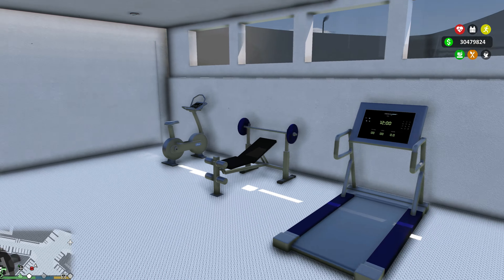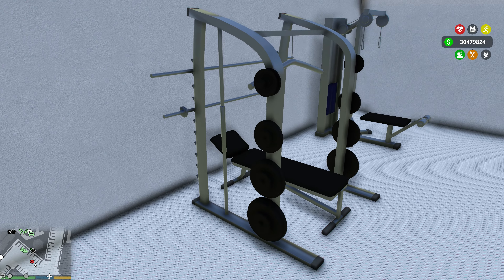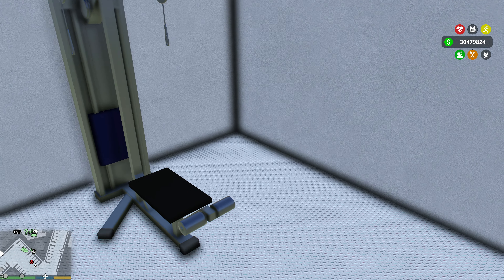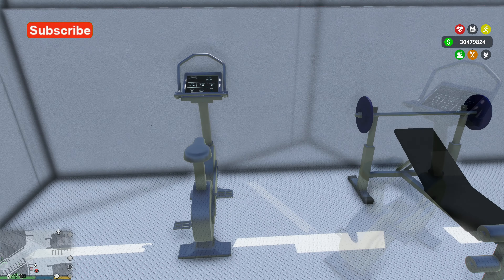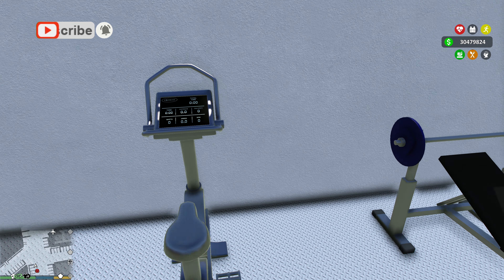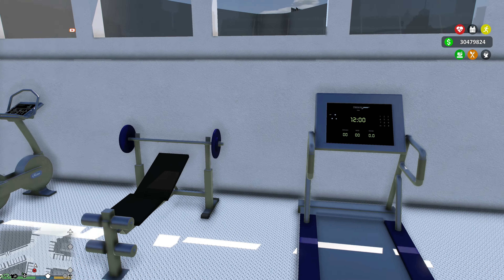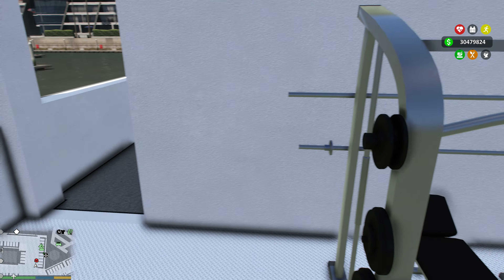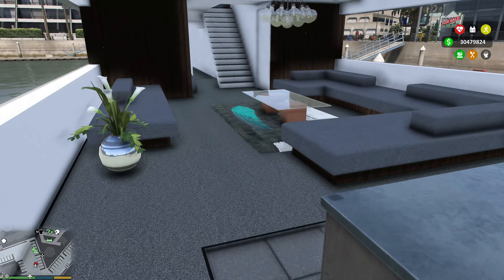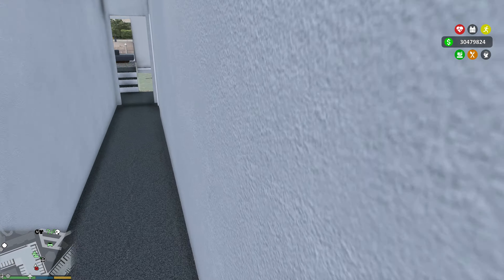And we have our fitness room where we can get our workout on while we're on the yacht traveling wherever we want to go. This one is nice with that exercise bike and weights right there. Brand new equipment, everything looks nice. So now that we've covered the whole first floor, let's go ahead and cover the second floor — going up.